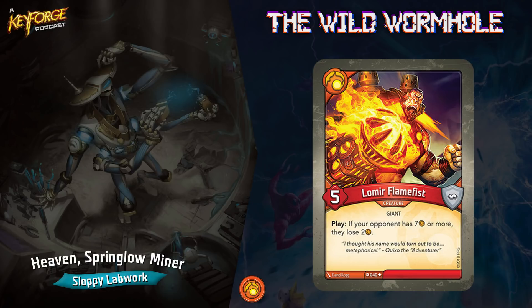Lumiere Flame Fist is another way to keep your opponent from forging a key — five power, play: if your opponent has seven or more amber, they lose two. I really love the artwork on this card too. Say you have Screech Bomb out there and the guy has seven amber — you play this, they go down, can't forge a key. Or combo them together: play Lumiere Flame Fist first, make them lose two, then Screech Bomb, make them lose two more. That's four amber gone in one turn.